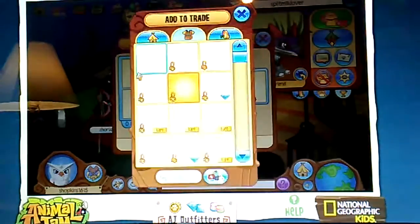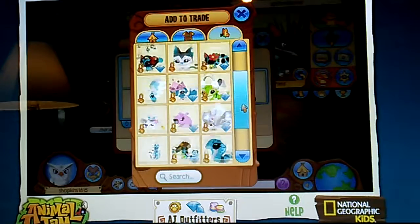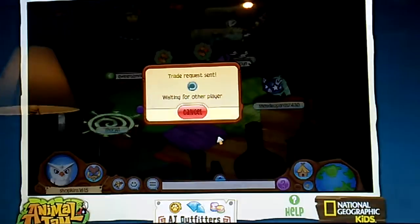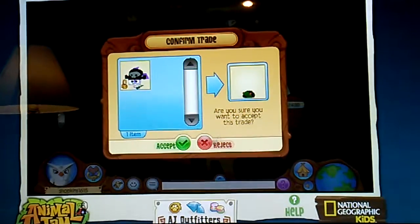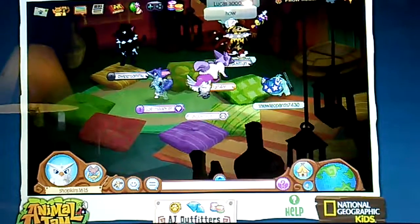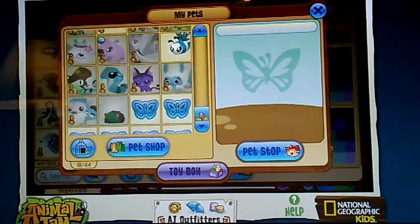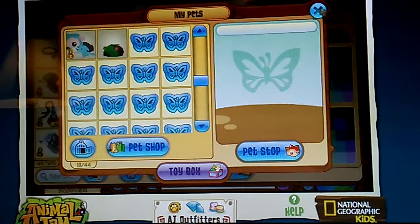Here's her pet on trade. So I'm going to trade her for my pet. Let's do this pet. So this is Chewy Pup and I'm trading for her blue apple. Here we go. I accept the trade like that. So now I go to my inventory, go to pets, and I now have blue apple. And she has him.